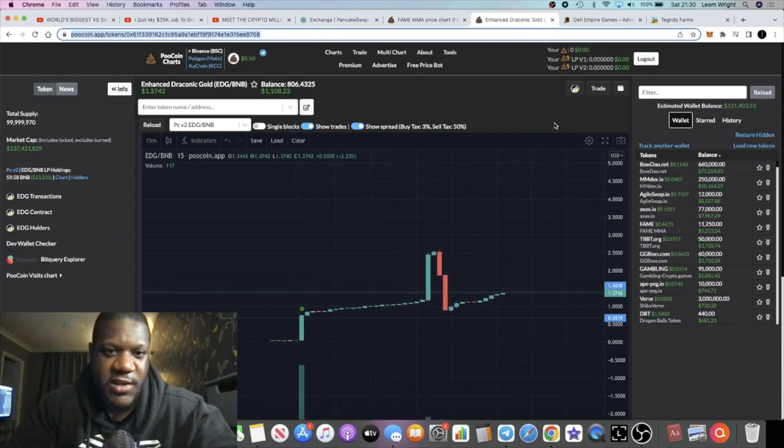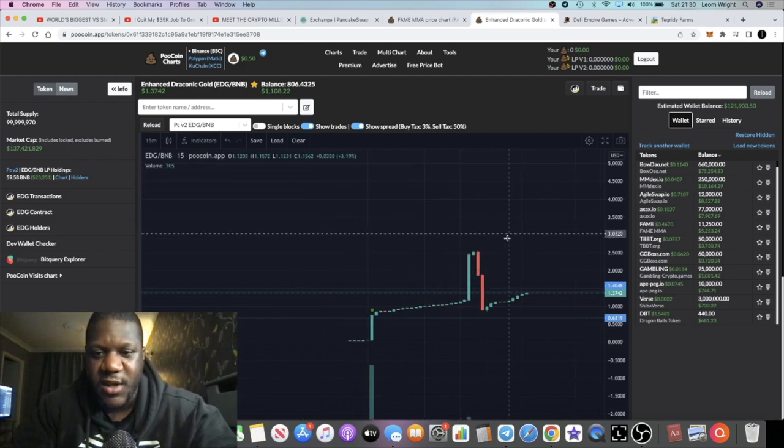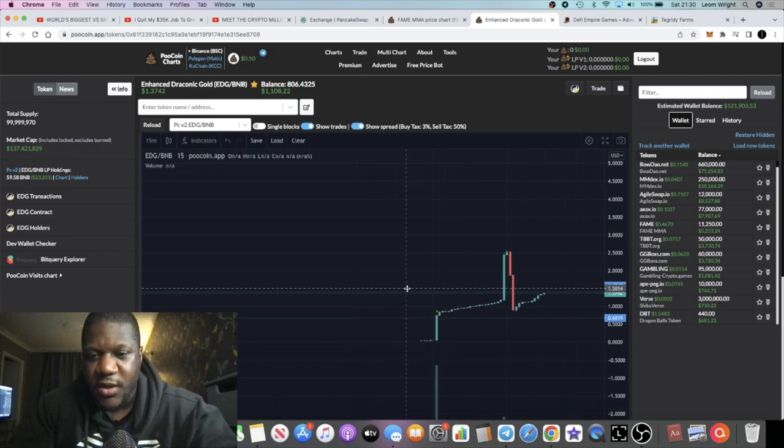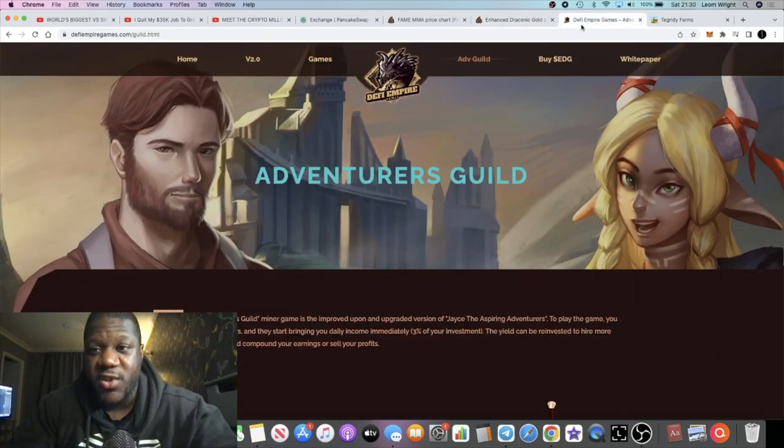It's currently sitting at about $1.37. I've got about $1,100 worth of tokens — not a huge amount but it's better than nothing. The market cap looks low and the liquidity is quite low at around $23,000, so it's going to be very volatile — bear that in mind. But there's an opportunity to make your three percent a day in this project.